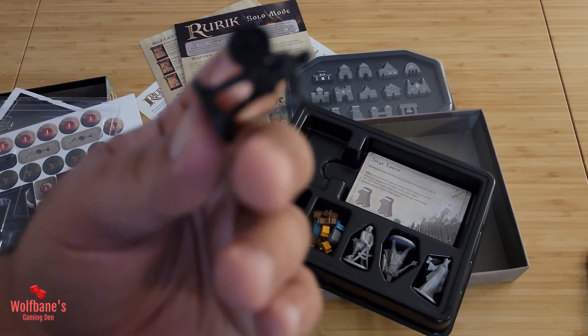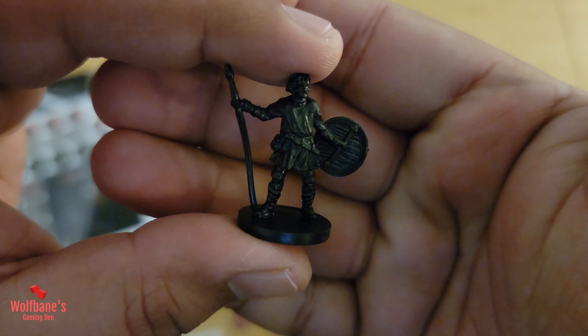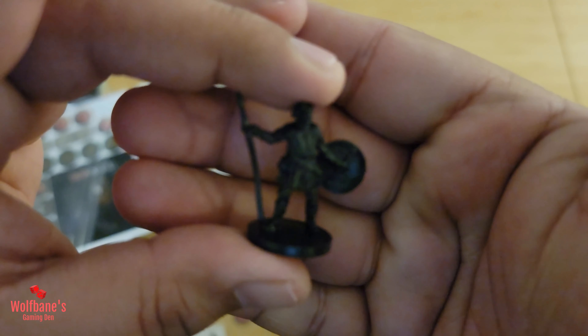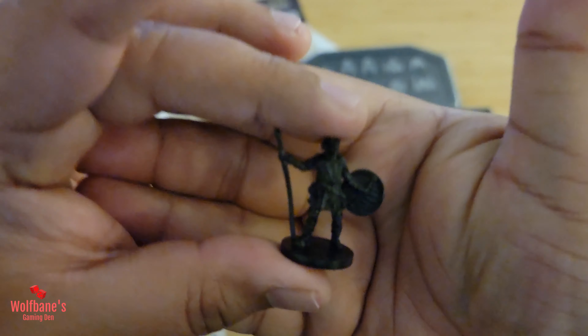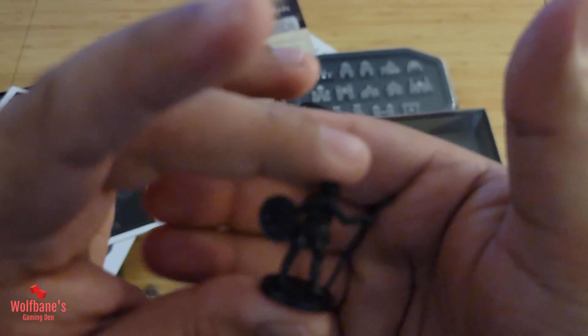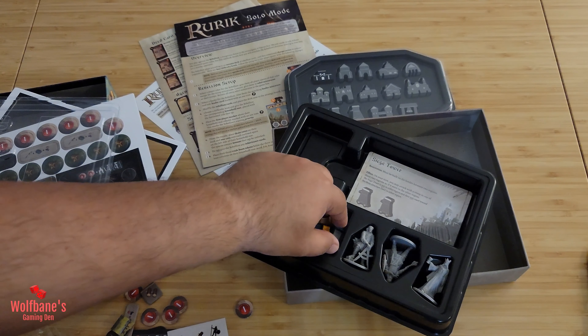These rebel faction pieces look pretty consistent with what we saw in the base game. They look more or less the same — they were black as well, and seem to be about the same size. I assume the mold is probably the same too. Quality overall is not bad considering what it is. We get some more wooden resources as well, so if you had them in the base game, you know what they're all about.